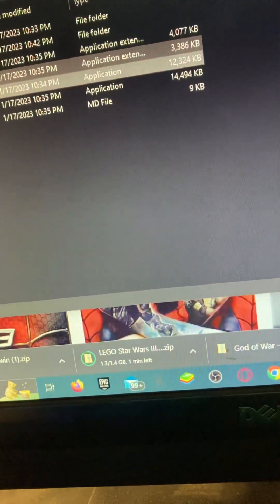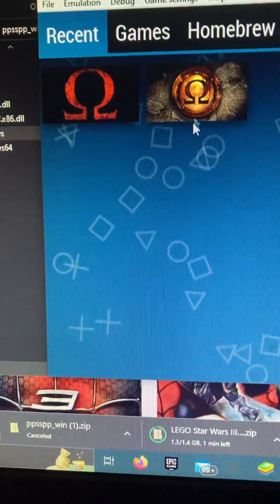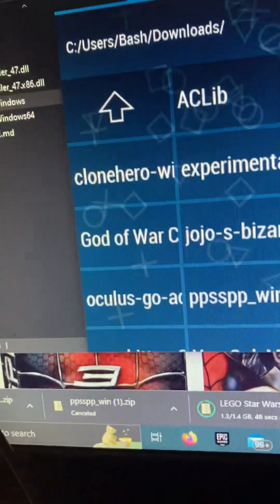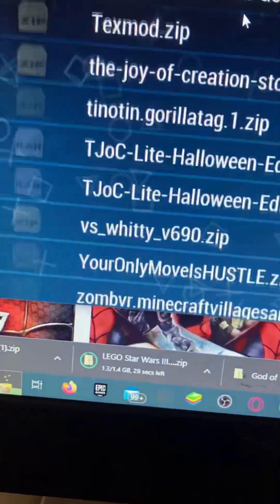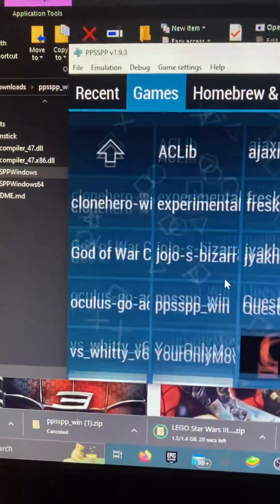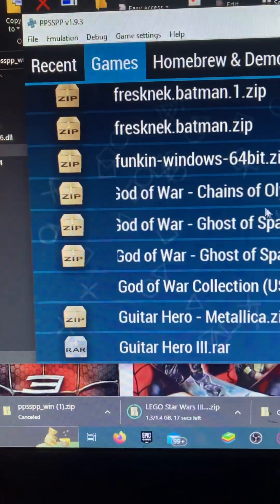Star Wars has about another minute, so let's go. Once it's done, it should look like this. You're going to have to download your game, so you want to go to games. Scroll all the way down until you see the game you want — like God of War, Chains of Olympus, and Ghost of Sparta.